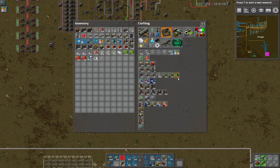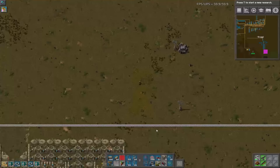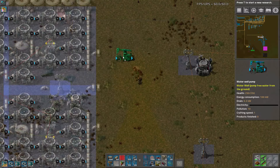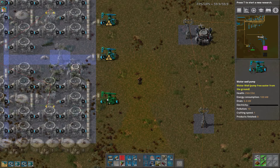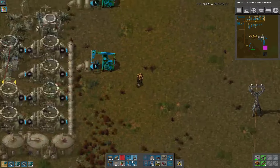I need one, two, three of these to go in here. Otherwise it won't have any water to convert to steam. And then to stretch the power out right in like that. So everything else in here is automated — the bots are doing their best. They're trying — the little bot that could.